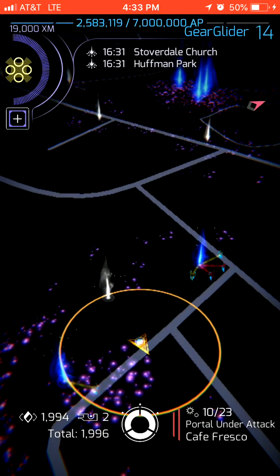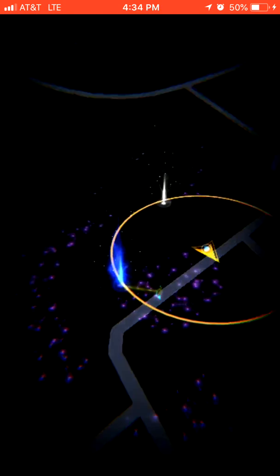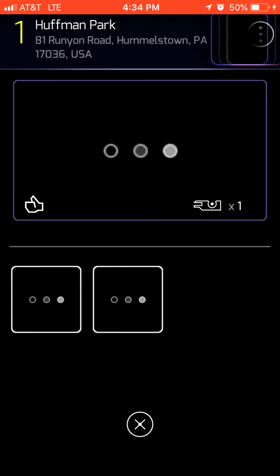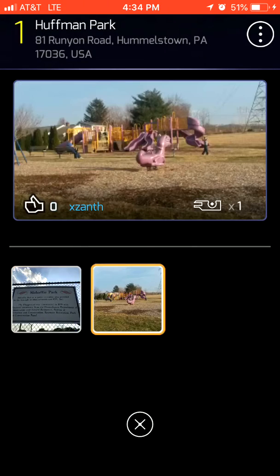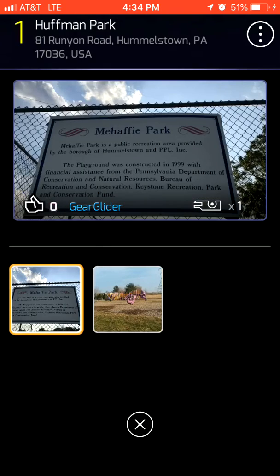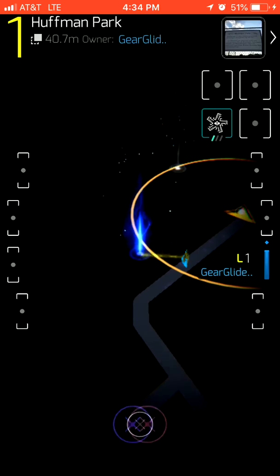Now let's take a look at the blue portal on my bottom left here. In the top right you can click that photo. As you can see we have two photos, so you just click on the different photos and you can like or unlike either of them. Pretty simple.